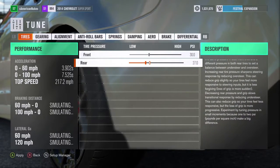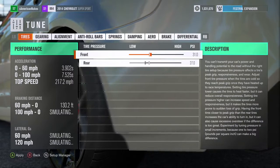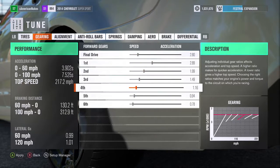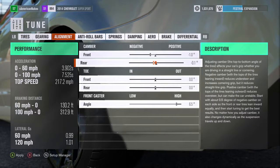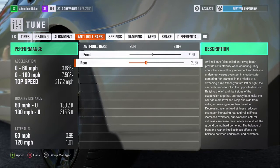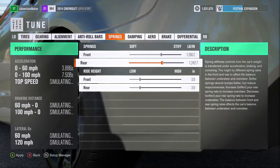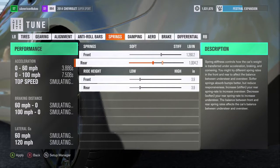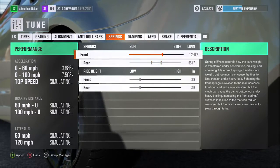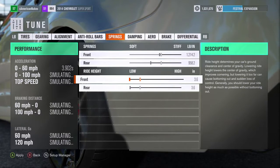We're gonna go ahead and lower the tire pressure in the rear just a little bit, raise the front up just a tad. The gears are straight, I don't really have to do much there - they're actually pretty well done. Getting rid of the camber on the back, making the rear a little softer so the car squats down. Let's also make these springs a little bit softer - this car likes to get up and go and we need it to squat down. Dropping the ride height in the rear and front.